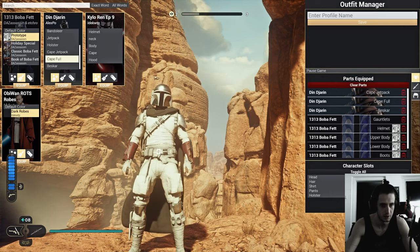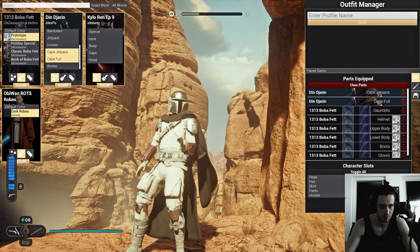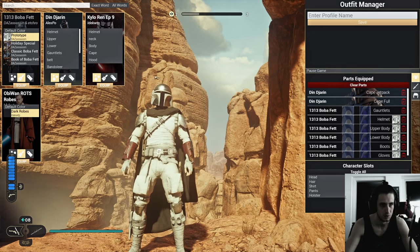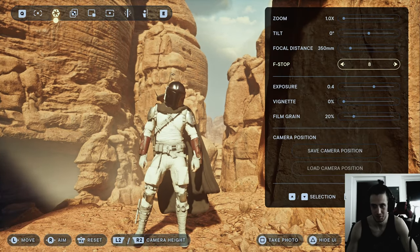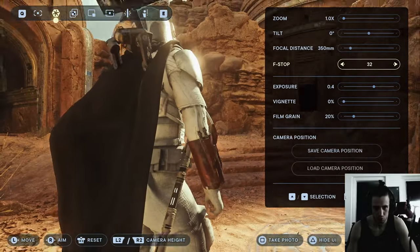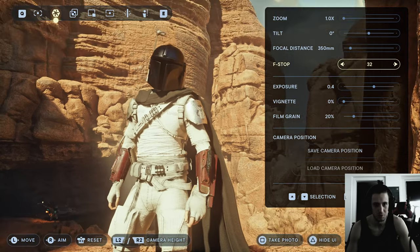I could throw on the cape from the other mod and mesh that up a little bit. The Din Djarin cape — yeah, let's go. The jetpack does work. I need to remember that — with the Djarin helmet, maybe that works better too. That's the cool thing with Dart Fader Manager: meshing mods together. A red helmet would work better.